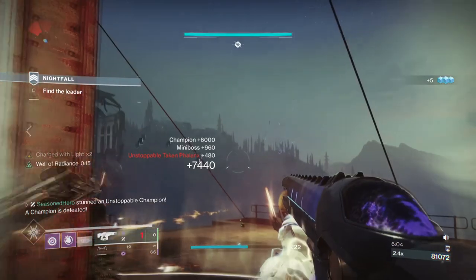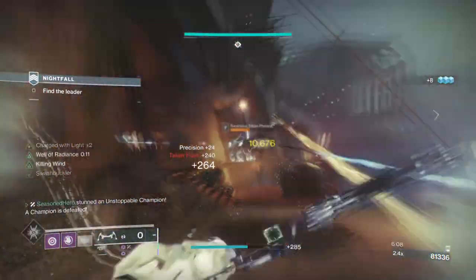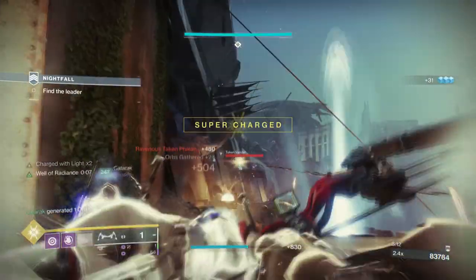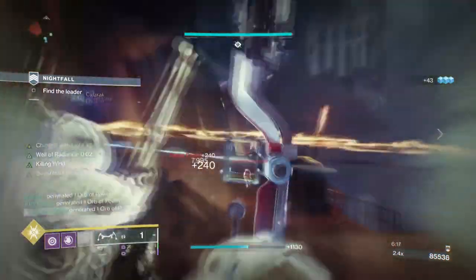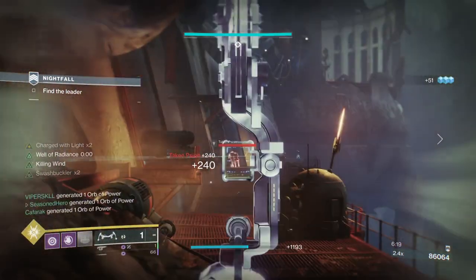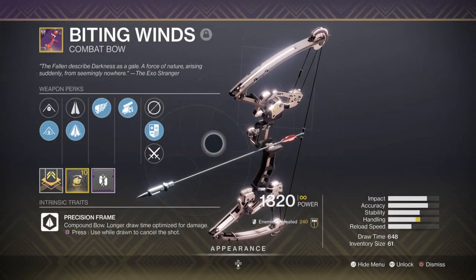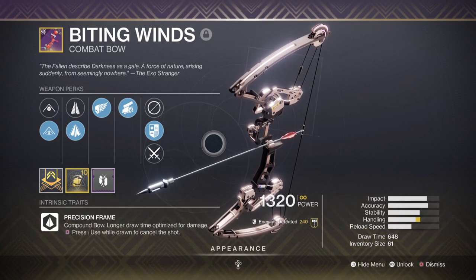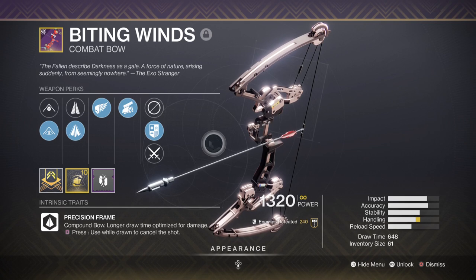Add in Particle Deconstruction or any debuff mod to the mix and you'll have a new favourable build to use from this season onwards. For weaponry, the build should cater to whatever end game content you dive into. My primary is the Biting Winds bow with Swashbuckler and Killing Wind, which is a great bow to have when facing minors, majors, and champions, as we can build up stacks of damage quickly while also benefiting from the Killing Wind perk.